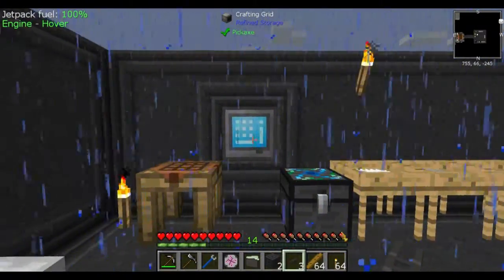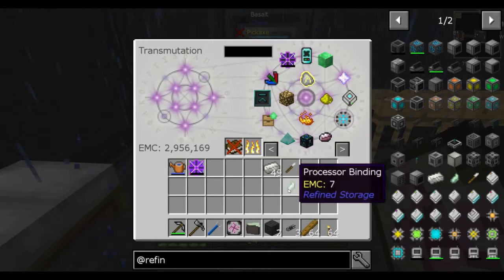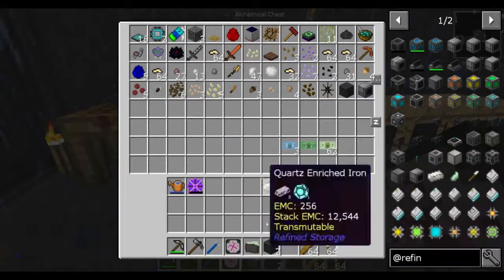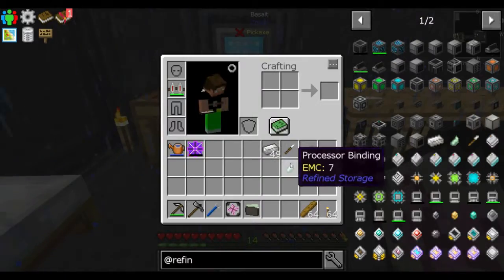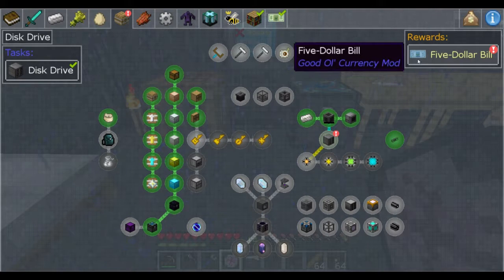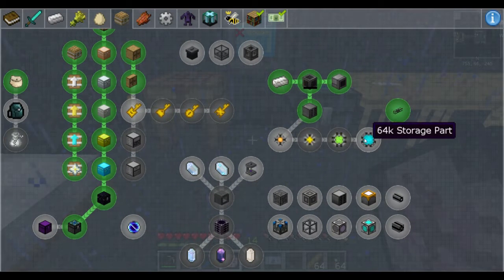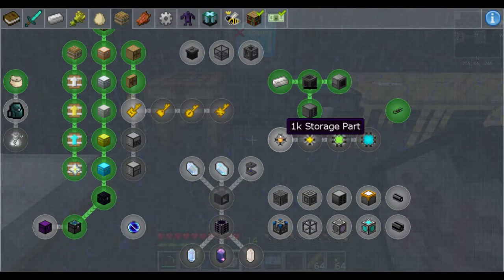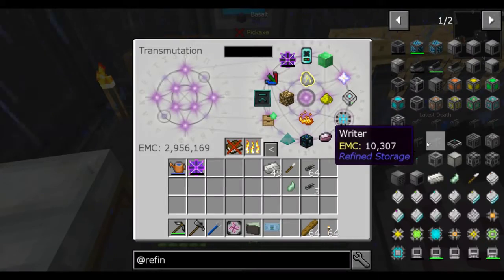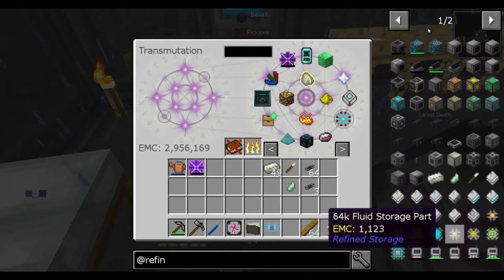Okay, we're done. Did we get the refined storage system set up? Mostly just need to make drives. It's a good thing that drives have AMC. Right now I'm making the biggest fluid storage system — the 524 million fluid storage part. I'm making the refined storage stuff.